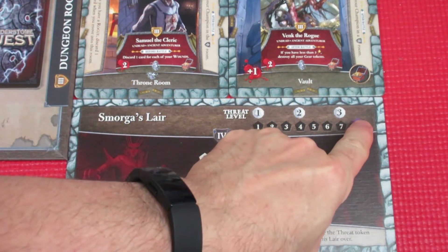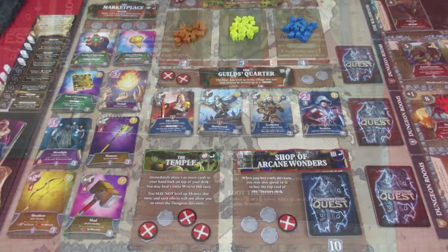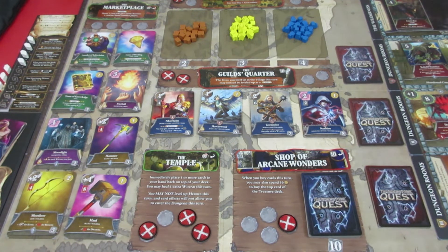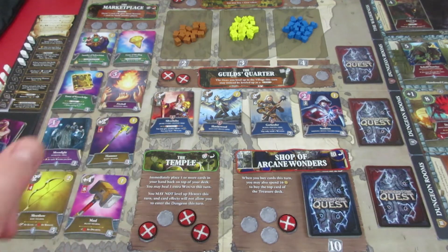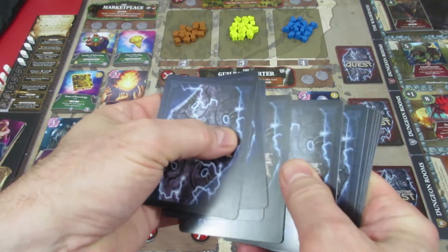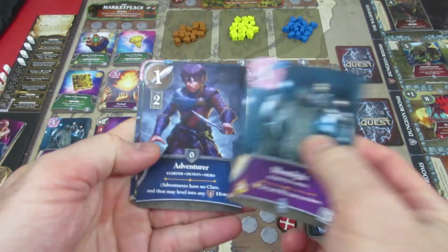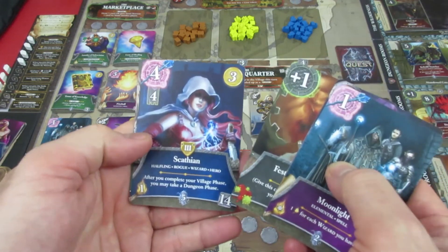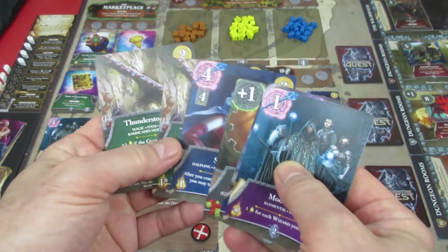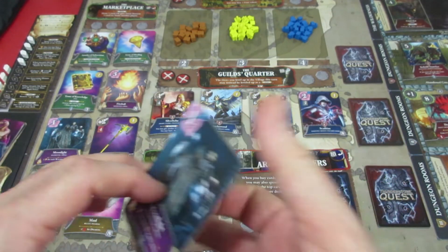We're getting close to flipping the card over. Next episode we are going to be starting turn 8, rolling 3 dice again. We got a ton of experience that turn, spent it all, got a legendary hero, and got two treasure cards for beating that level 3 monster. Drawing my hand for next episode: 6 cards. We're fully healed since we took no wounds because of that awesome artifact. We have the Moonlight Spell, our basic adventure, a Festering Wound, Scabian level 3, and 2 Thunderstone Staffs - 6 cards this time correctly.